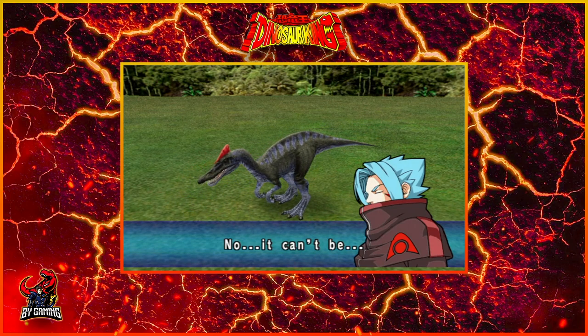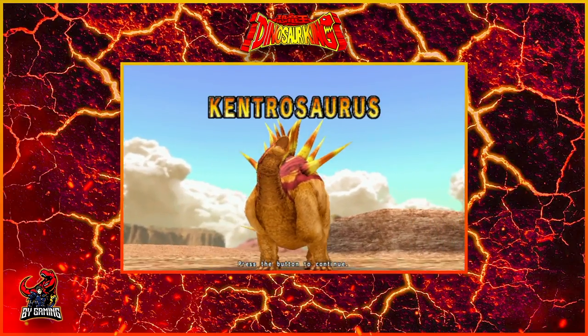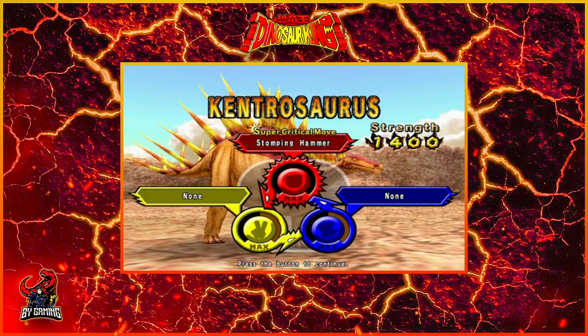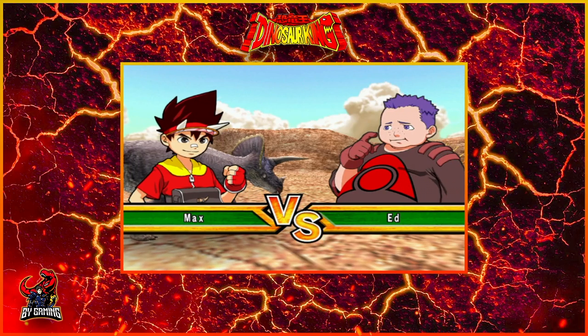Opponent number two is Ed, which we have not fought a single time up until this point in these videos. He's got a Kentrasaurus. This guy looks pretty frightening — look at those spikes. But he's got Stomping Hammer, so this should be fun! Ed is the Earth-type dinosaur trainer in this game.